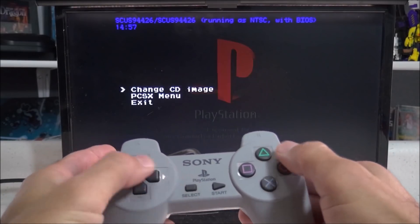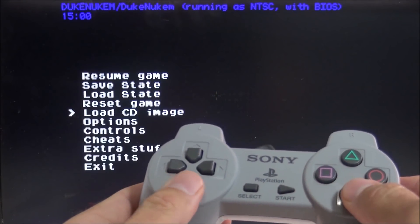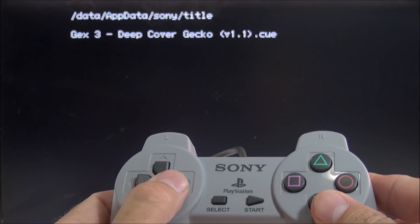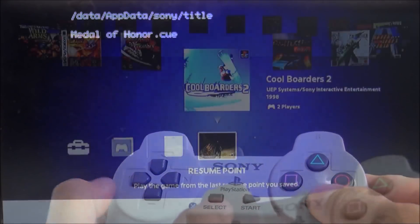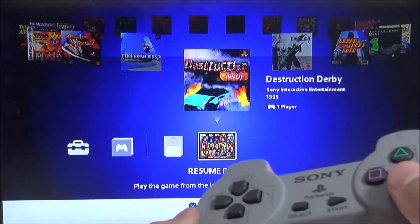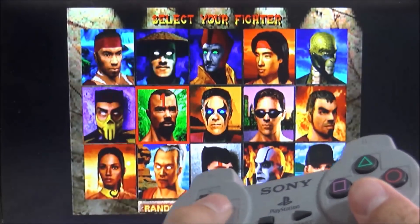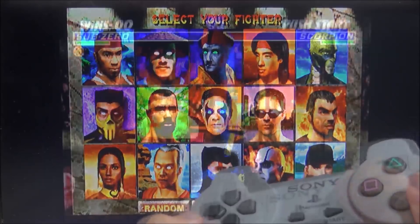Once again, to access that emulator menu you just have to hold Select and Triangle at the same time while any game is loaded — and it doesn't matter if it's a custom game or one of the built-in games. Another thing I'd like to mention: they do recommend that before you power off the PlayStation, you should select a stock or built-in game first before doing so, because it could possibly cause issues the next time you go to power back on — although I have not run into any issues yet.